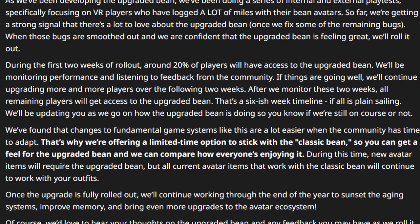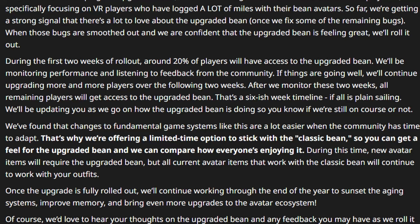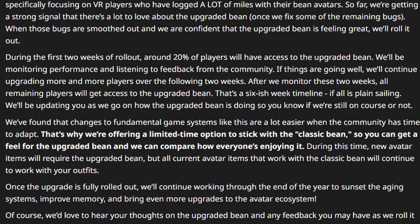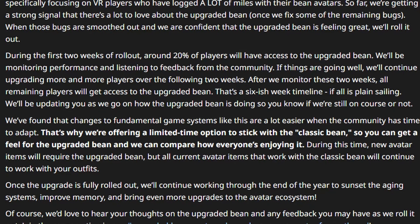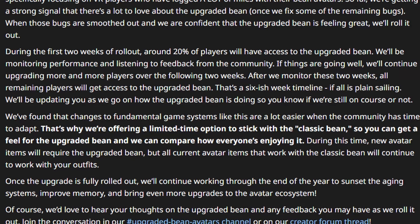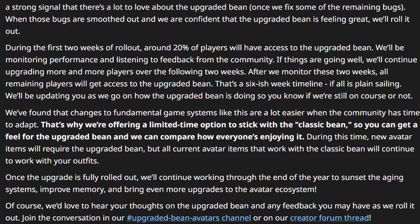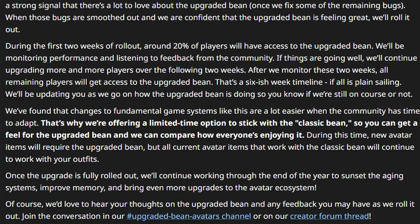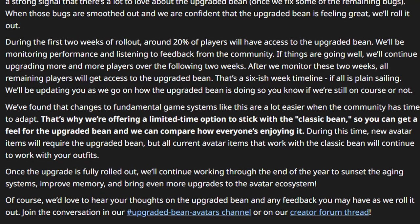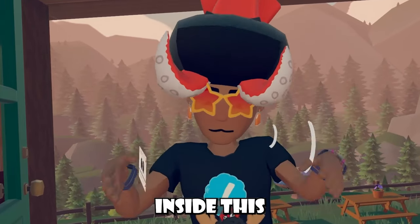They'll be updating the community on how the upgraded Bean is doing, so you'll know if they're on course or not. They're offering a limited-time option to stick with the classic Bean so you can get a feel for the upgraded Bean at your own pace. During this time, new avatar items will require the upgraded Bean, but all current avatar items that work with the classic Bean will continue to work with your outfits. Once the upgrade is fully rolled out, they'll continue working through the end of the year to sunset aging systems, improve memory, and bring even more upgrades to the avatar ecosystem. You can join the conversation in the #UpgradedBeanAvatars channel on their creative forum thread, and the link to the developer blog will be in the description below.